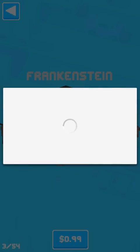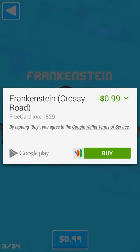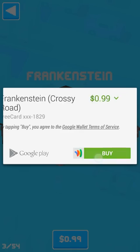It's starting to work now. Basically, what you want is for it to say 'free card.' If it does not say 'free card,' then something went wrong. It has to say 'free card' whenever you're buying something — that's how you know it works. And you push buy.